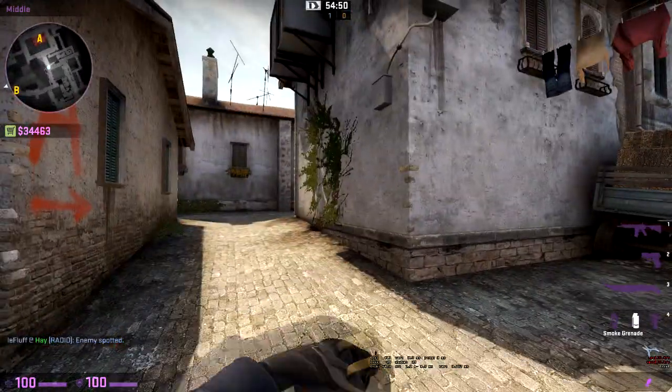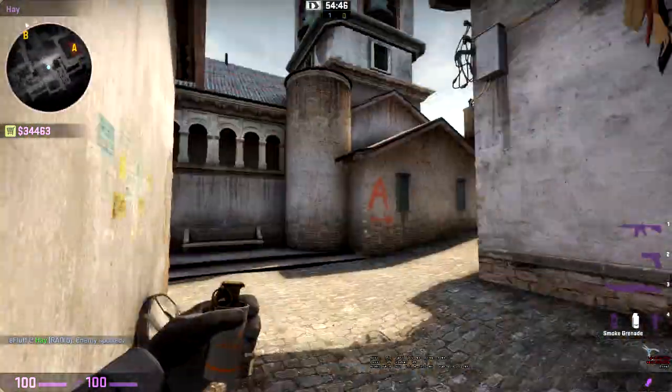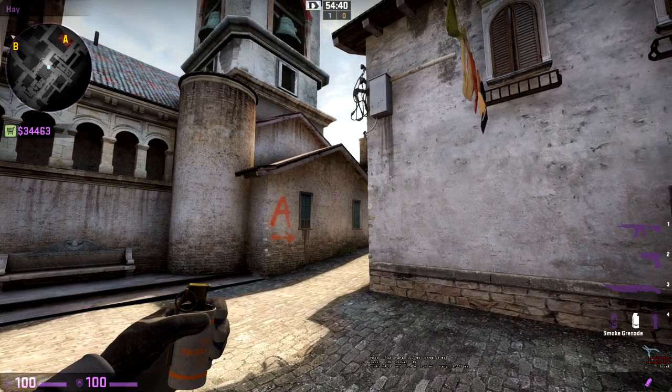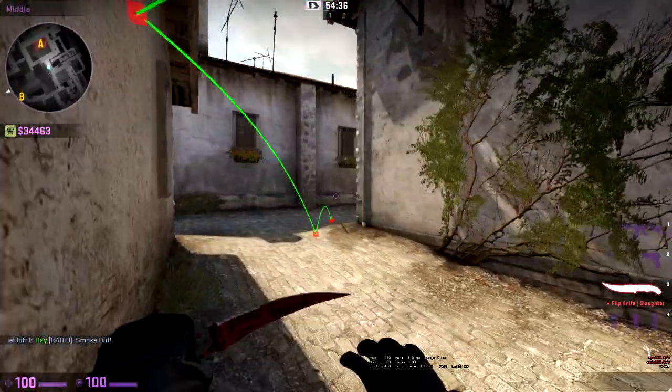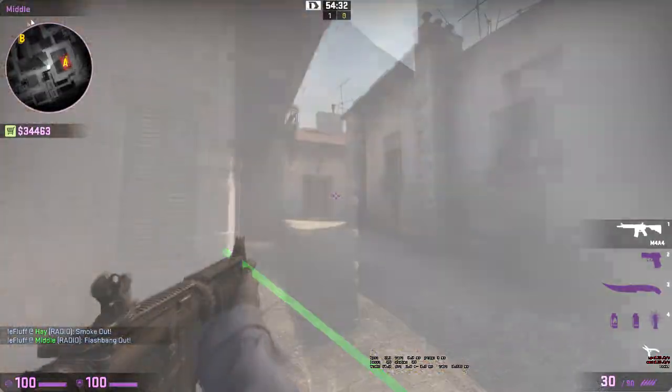This smoke is good for taking out long. Line yourself up with a shadow and place your crosshair between the windows, then aim at the top of the windows and release the smoke. A good thing to do is flash in the smoke so anyone playing long will get blinded.